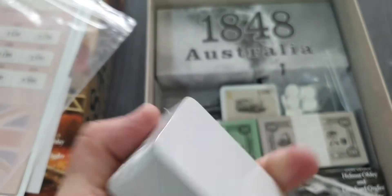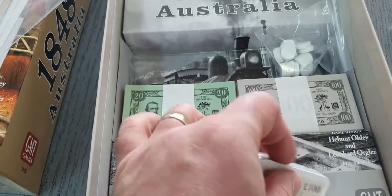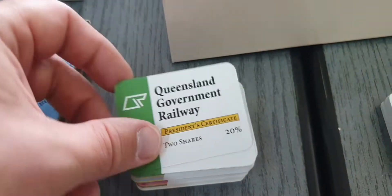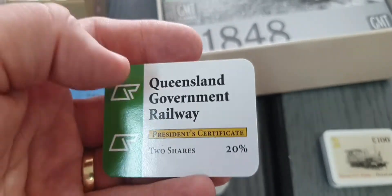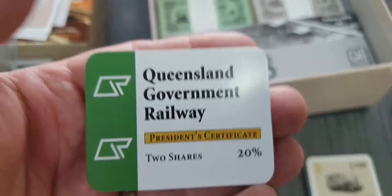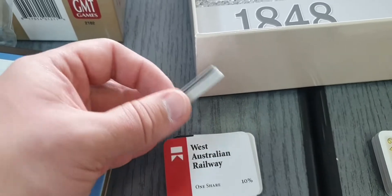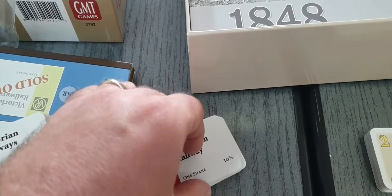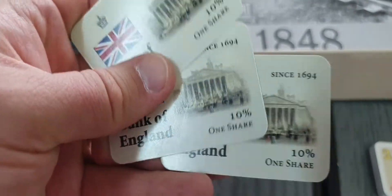Then we have the shares and some trains. These are the shares — this is the President's Certificate, two shares, 20% for the Queensland Government Railway. Good quality card stock, nothing fancy but very usable. And we have shares in the Bank of England as well, because apparently you can own shares in the bank, which is kind of cool.